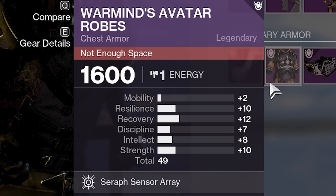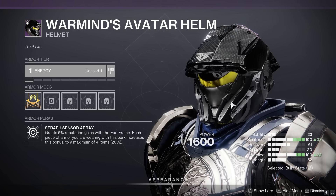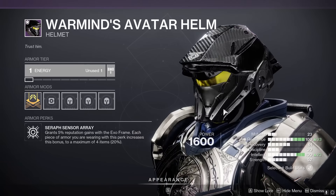Armor-wise, Warlock has a 49 roll, which should tell you a lot about the quality of the armor out here today. For Titan and Hunter, yeah, it's just as bad. Only pick up the armor if you need to complete the Warmind fashion set.